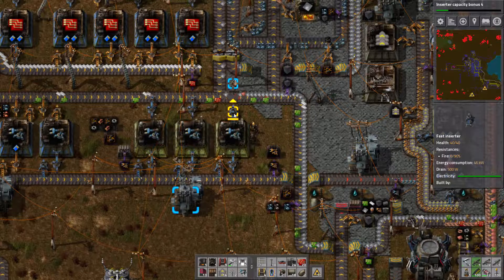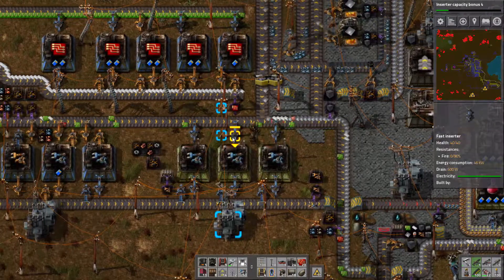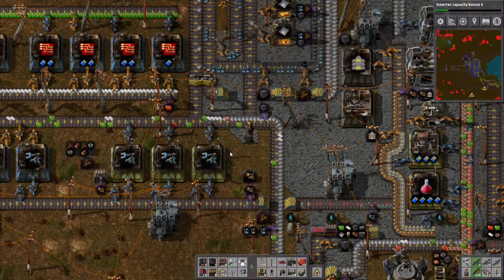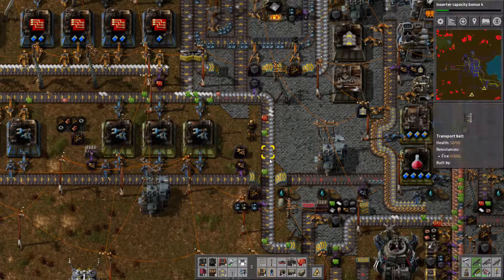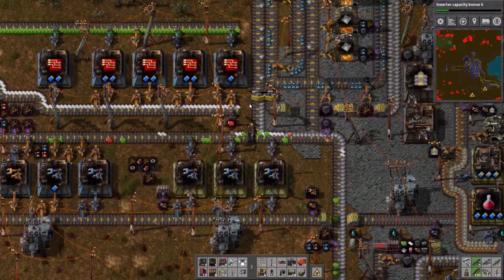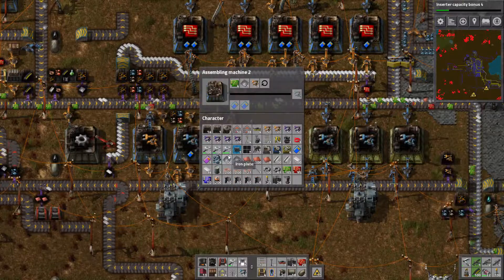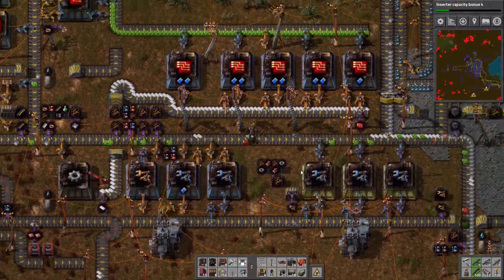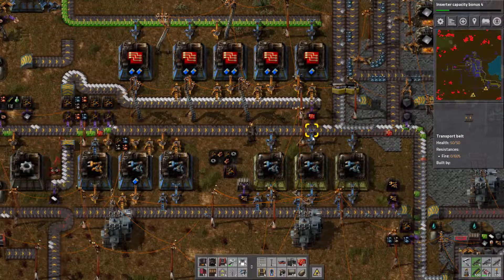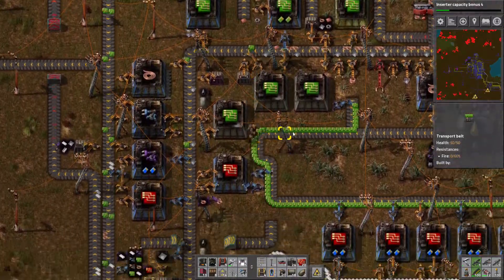Oh my god - that inserter should be reversed! Lack of attention to detail - that was reversed, so that's fixed now. That may be one of the reasons for the bottleneck. But there's still not enough iron plate going past here. The underlying problem is there's no iron plate feeding through. Do we need iron plate? Yes, these assemblers need iron plate.